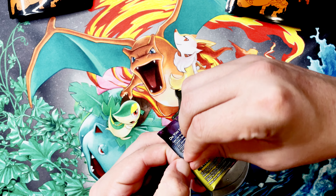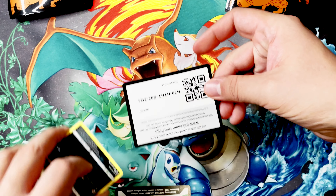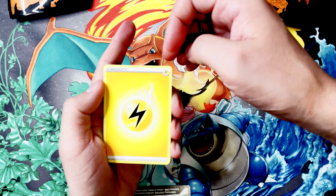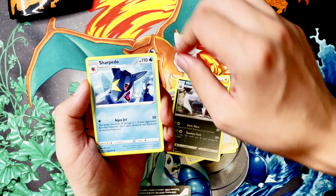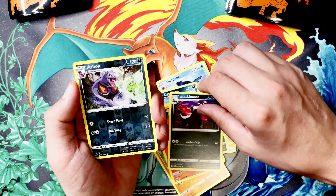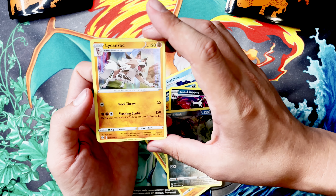Give me some room to work. Code card, code card. Full from the back. I'm nervous for some reason. Champion's Path is so fun to open. Charpedo, Scraggy, Ruck Ruff. Full Picks, Linoon. Ooh, Arbok — that's the reverse. I think you just got an Ekans in the reverse. Ooh, Lycanroc. Sweet. Another holo. That's pretty cool.